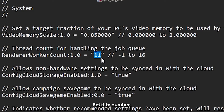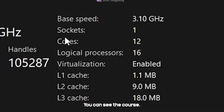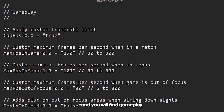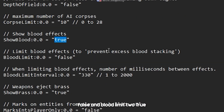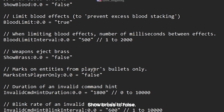In render worker count, set it to the number of cores your system has minus 1. To check it, go to Task Manager — in the Performance tab you can see the cores. I have 12 cores, so minus 1 is 11. Scroll down to the gameplay section. Change corpse limit to 10, show blood to false, blood limit to true, blood limit interval to 500, and show brass to false.